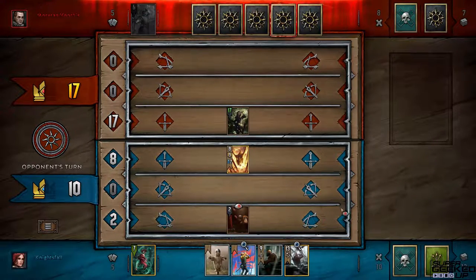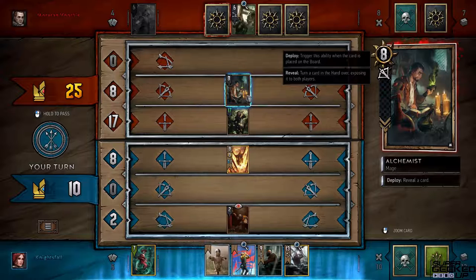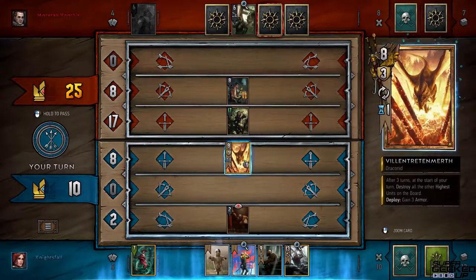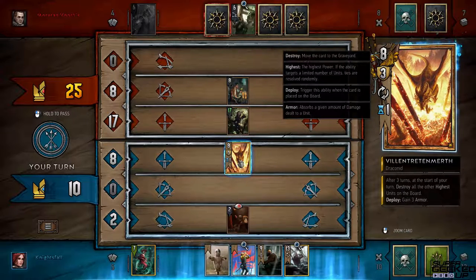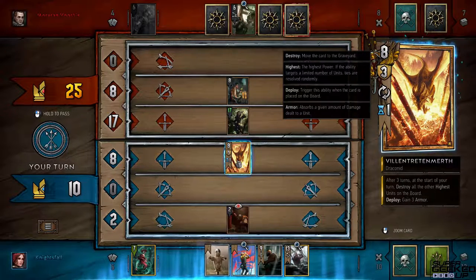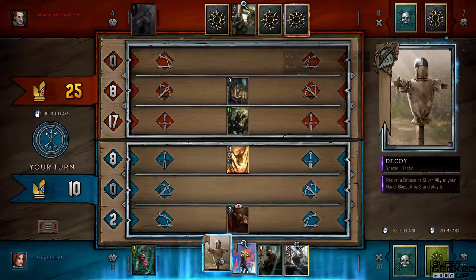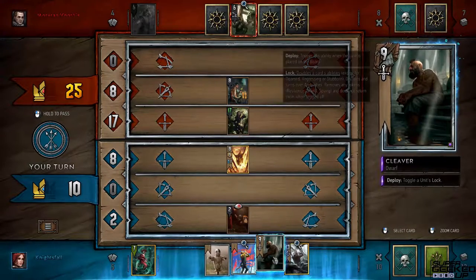I play my attacking card — it does seven damage. You can always hover over any card to see what it does. One more round and then that 17 will be destroyed by my Draconid. It won't destroy my own card — just whatever the highest card on the board was. If two cards were tied at 17 it would destroy both of them. Right now I'm behind by a lot, but that 17 is going away.